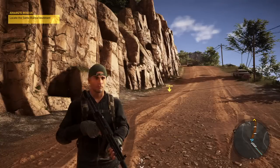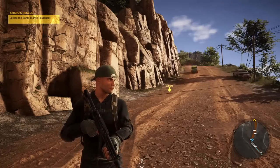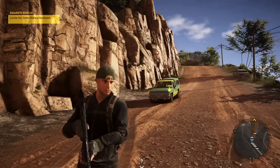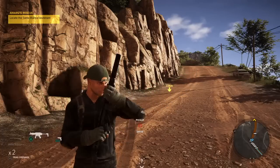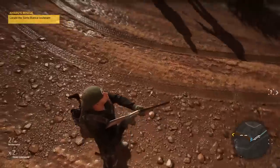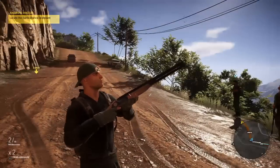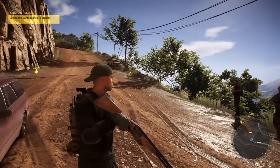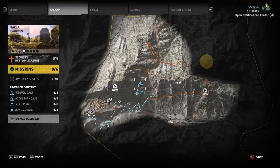Hey, what's going on guys? I'm playing Ghost Recon Wildlands now — I've got the deluxe edition and I'm going to be showing you some of the stuff that you get with it. I'm going to start off with the huntsman rifle. It's actually a shotgun — I thought it was going to be a proper rifle, so I was a little bit disappointed. But I'm going to show you exactly how to find it so you can equip it yourself.